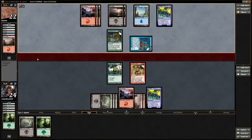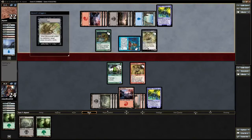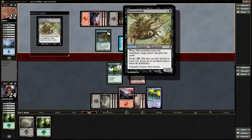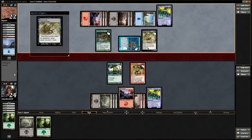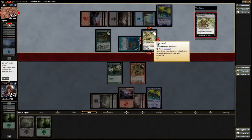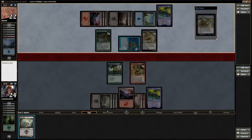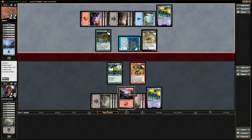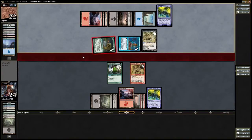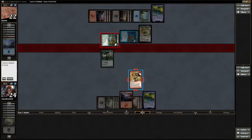So he's going to make a 7-drop — Mournwoke. So we're even now. That sucks for us. I will probably double block — that's definite.